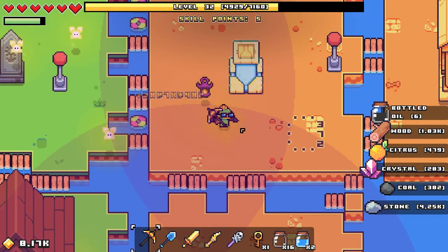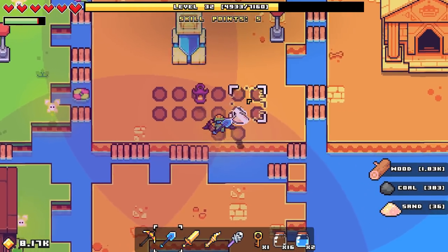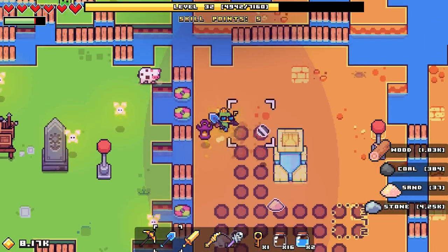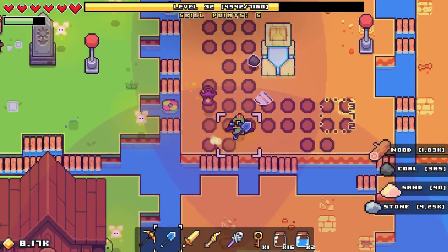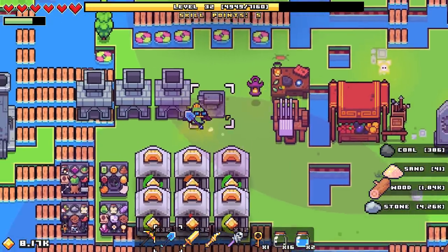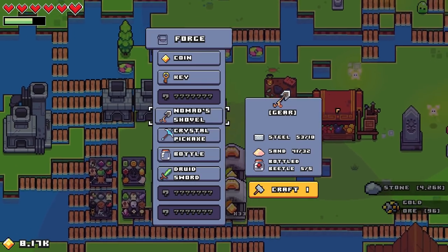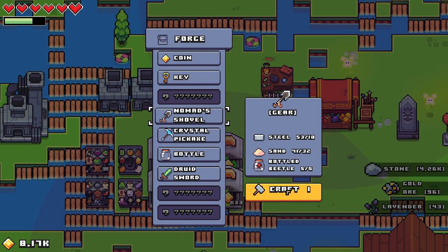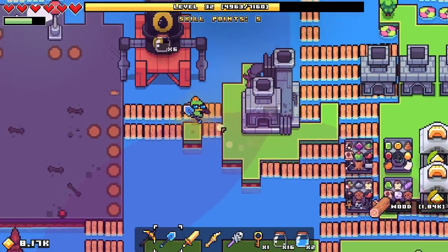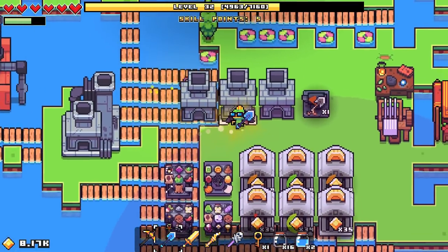How about we try a little bit of digging over here? Oh yeah — this is the way you get sand, I had no idea! Getting coal too, but that's good. Since I have all this sand, I need to start making glass.